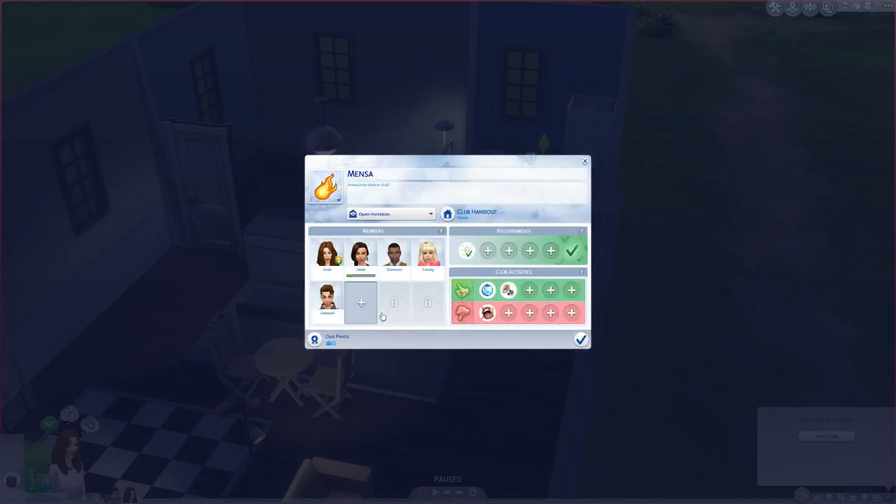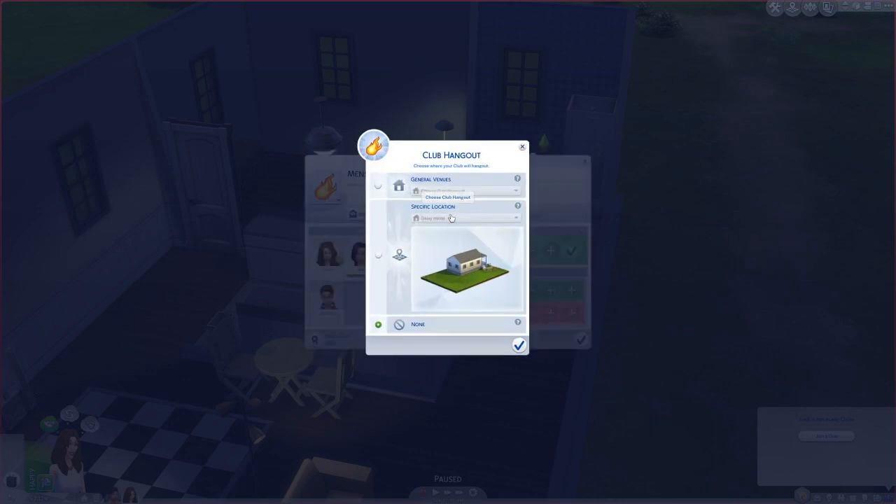Now that we've met pretty much all the requirements we want to meet, we can go ahead and start the club. The last thing you want to pay attention to is the club hangout. If you have the club hangout set to none, the people in your club will actually come to whatever lot you're at and they'll start a club gathering there. Or you can choose a specific location or general venue. For now, we'll just leave it as none since we have an awesome stereo and a dance floor.